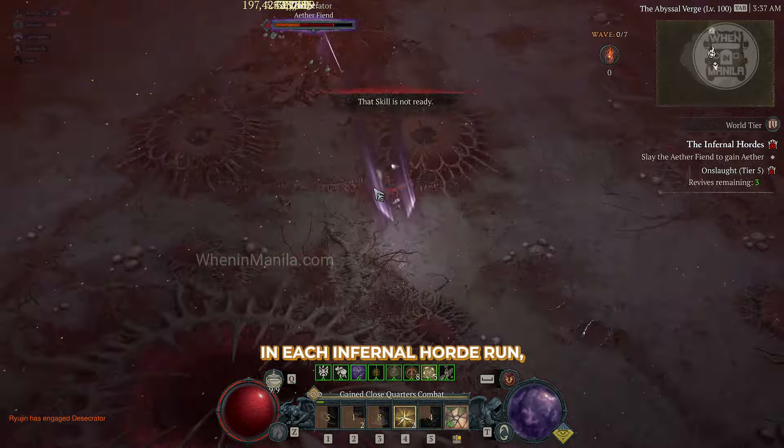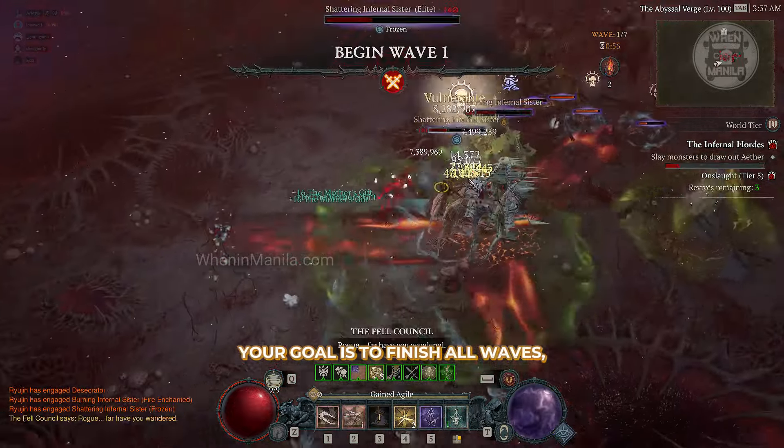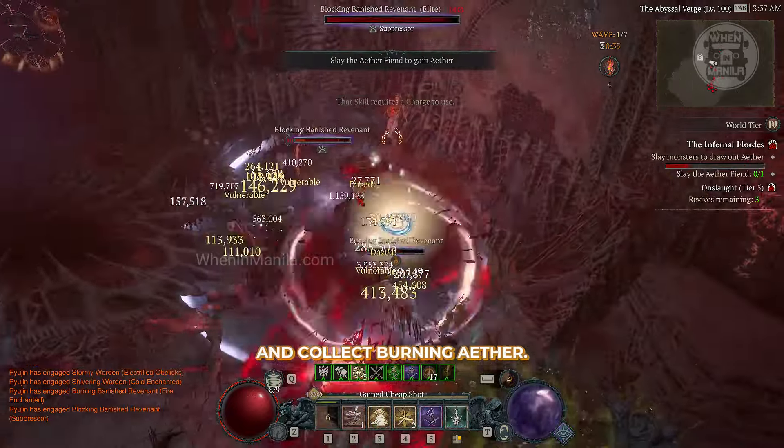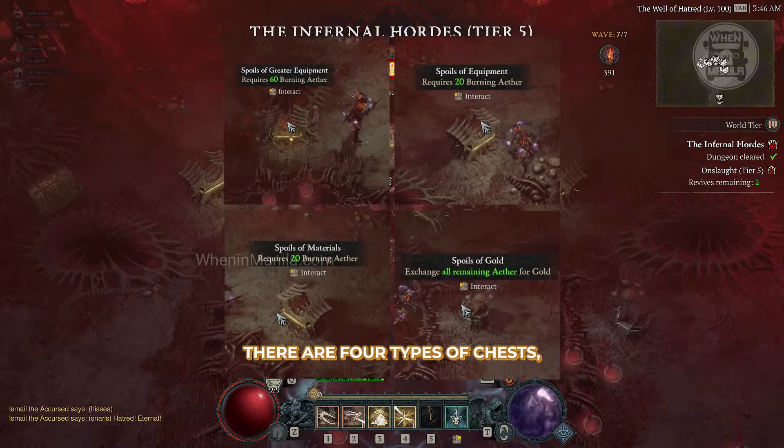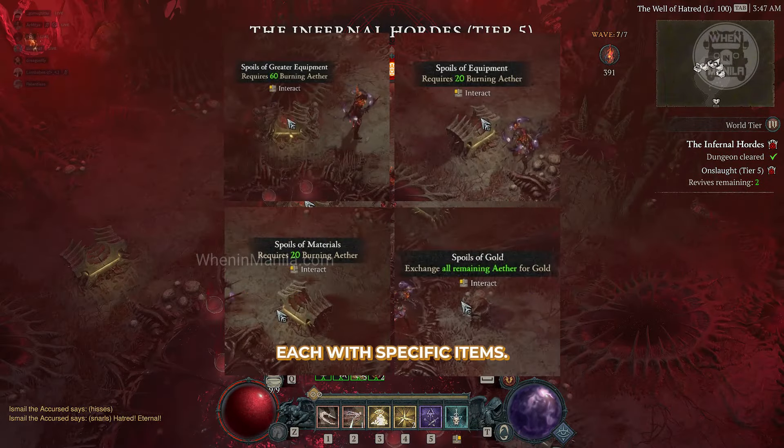In each Infernal Horde run, your goal is to finish all waves, defeat the Fel Council, and collect Burning Aether. Spend the Aether on Spoils of Hell Chests. There are four types of chests, each with specific items.